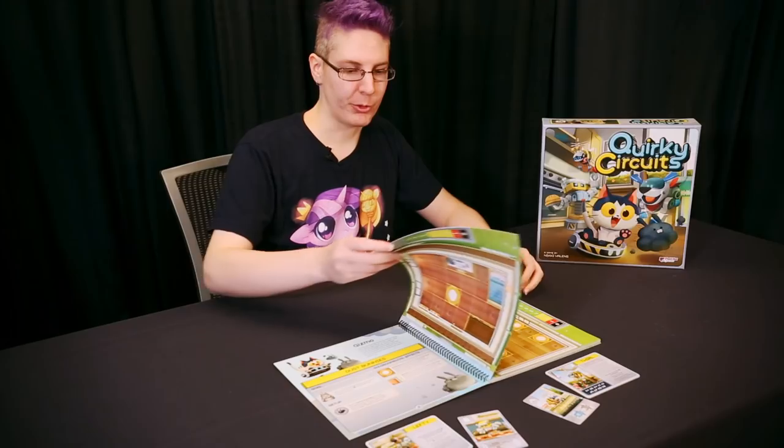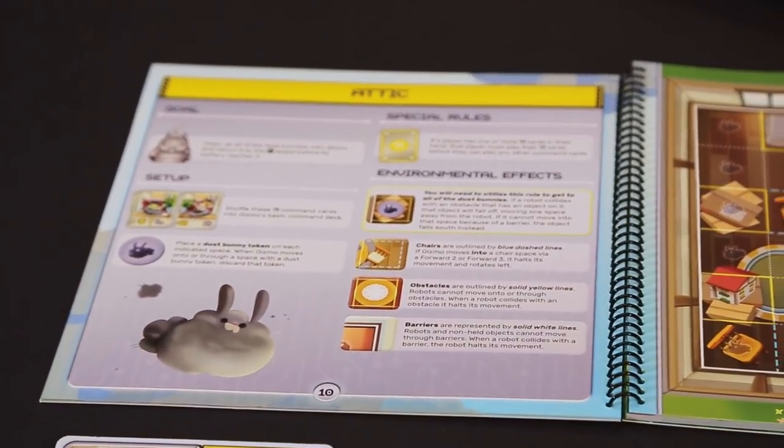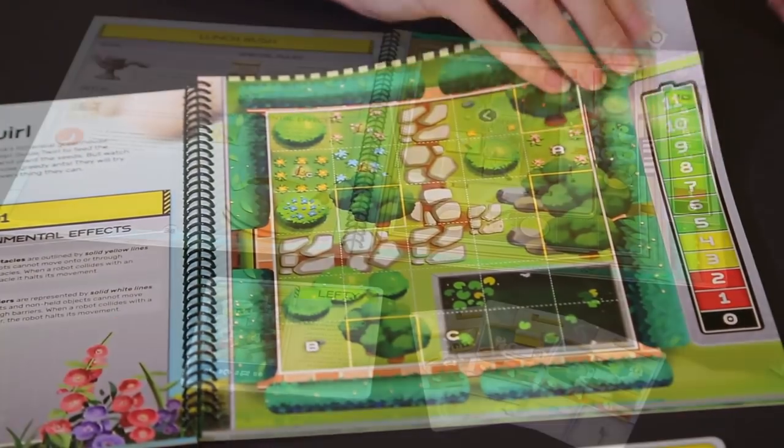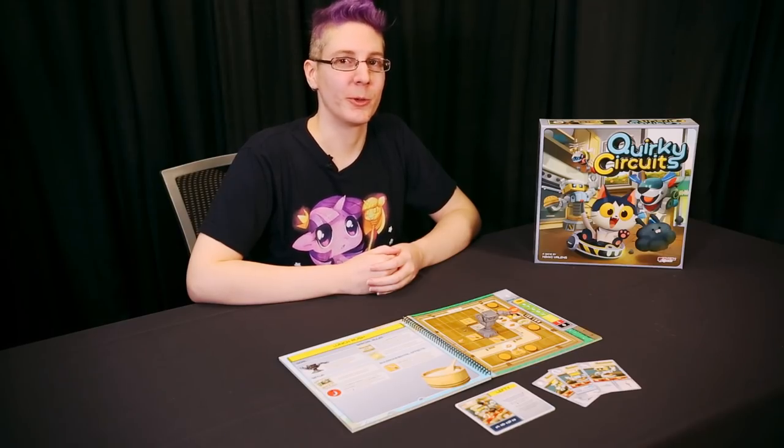Quirky Circuits comes with 24 different scenarios where you have to work together with your friends to control the robots in their various daily tasks. Each scenario has its own rule set and poses new challenges to the players. Quirky Circuits is available now, so check your local game store.